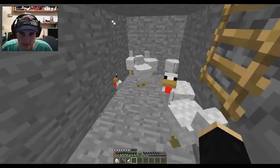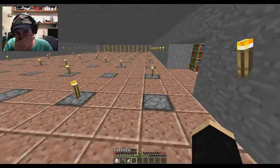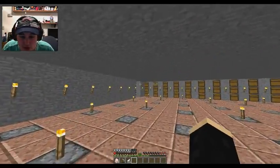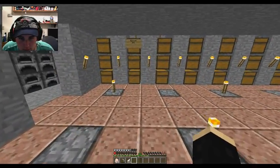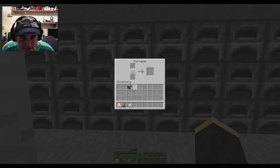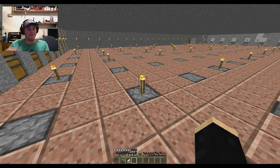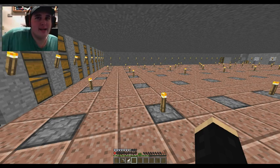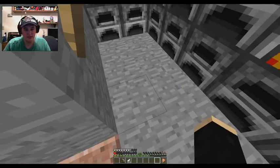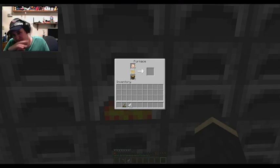Look around for any more apples that dropped - there are some. I should go up and do the same thing because I left a whole bunch of leaves. I'll start these chickens cooking. Another thing we should probably do is make charcoal - if you plant jungle trees that's a lot of charcoal, and it's renewable as opposed to coal.